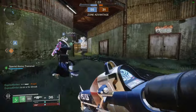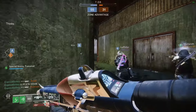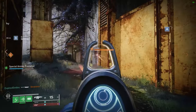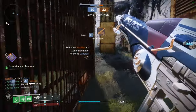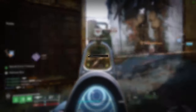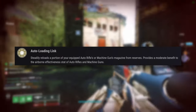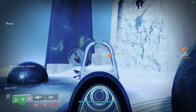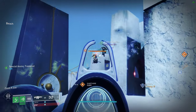The secret to this build is an exotic that almost nobody uses right now, and that is Actium War Rig. I can hear some people already saying, wait, is this guy serious? Actium War Rig literally does nothing other than give aerial effectiveness to auto rifles and refills 10% of their magazine every second or so. How can this relatively modest exotic possibly be meta in any way, shape, or form?